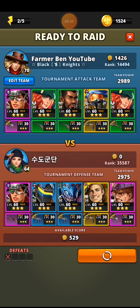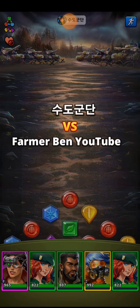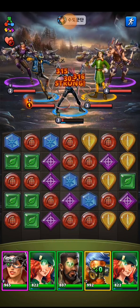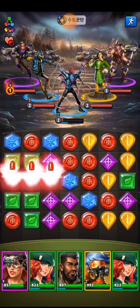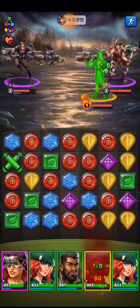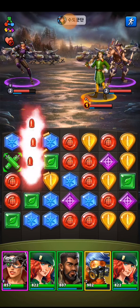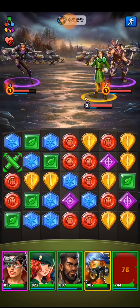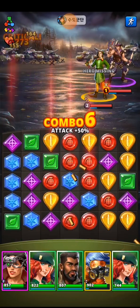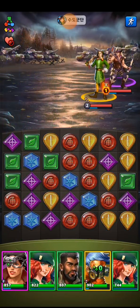This team went with a blue tank, which I'd argue is the worst possible choice — it means my green team is not only stronger against it, but they can't even color-stack against my green team. And then to put two blues together is pretty unforgivable. That's why they got stomped.